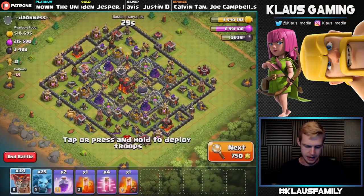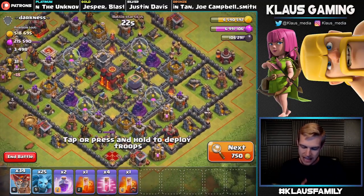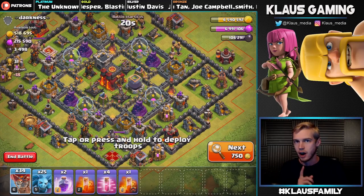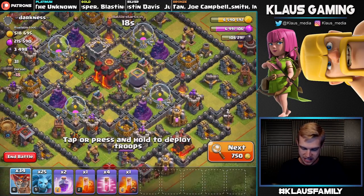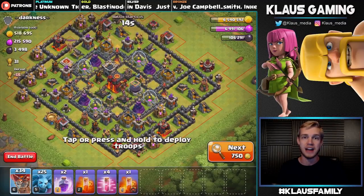Oh wow — 500,000 gold, and that's a lot of Dark Elixir! But can we beat that base without our Queen? I doubt it because that's a Town Hall 10 with Inferno Towers. We're gonna have to pass up on this base — unfortunate, but that's the way it is.